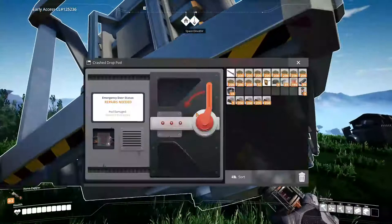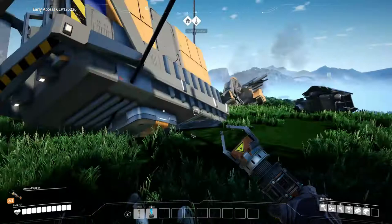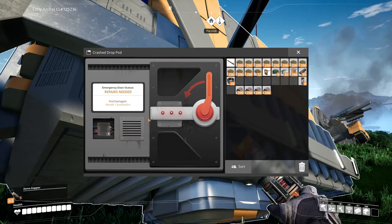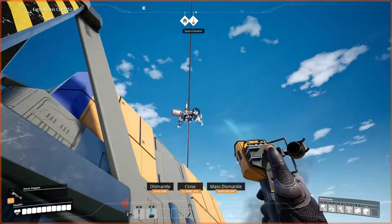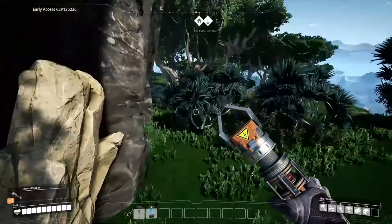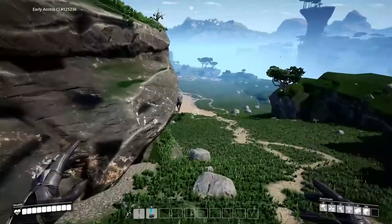All right, that was the drop pod — we need to put power in it. I thought I just had to put power in it, but we need quickwire too — so that was a waste of time. We need to figure out how to get quickwire. That healed me back up to full health. Now we're going to show you what I was doing on my own time for about three hours today.